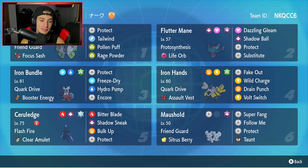Fluttermane has Moonblast, Shadow Ball, Protect, and Substitute — get the sub set up and it can pretty much dominate the battle. Third Pokemon is Iron Bundle, top tier in this meta. Iron Bundle has Quark Drive, Booster Energy, Protect, Freeze-Dry, Hydro Pump, and Encore. If we're up against Iron Hands and they fake out, we can Encore them into staying in the Fake Out — really like Encore on Iron Bundle.